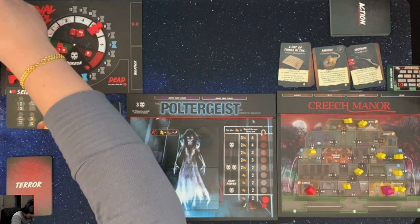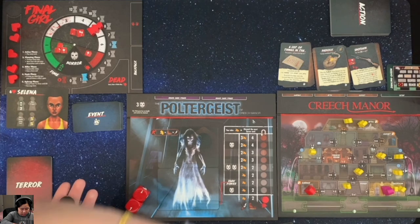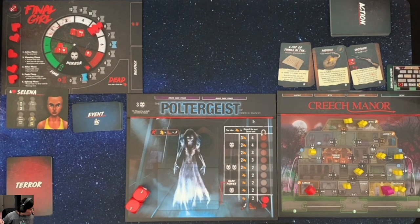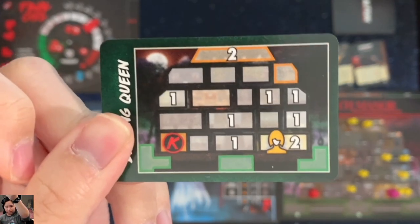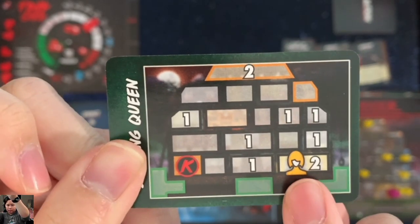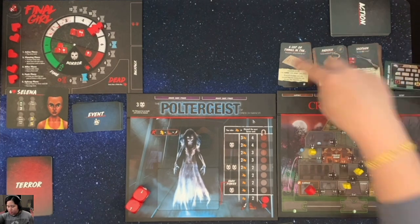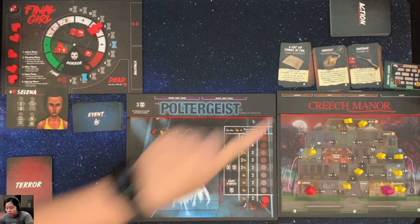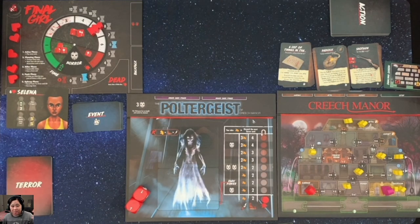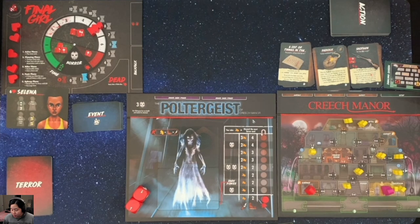I do need to shuffle these up a little bit. We've got this set up with the Dancing Queen setup. We have the number of meeples with numbers, and this one is me - that's the final girl. This will be the location of the killer. I have the items already set up: the garage, attic, and closet. The point of this Poltergeist box feature film is to defeat the Poltergeist, and the only way to do that is to find Carolyn.